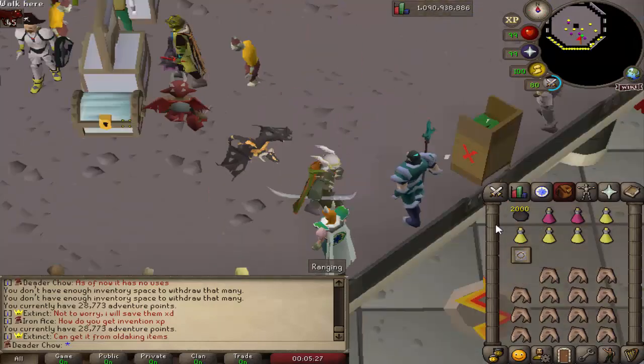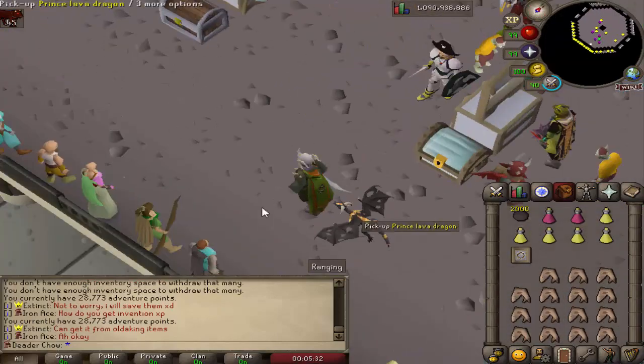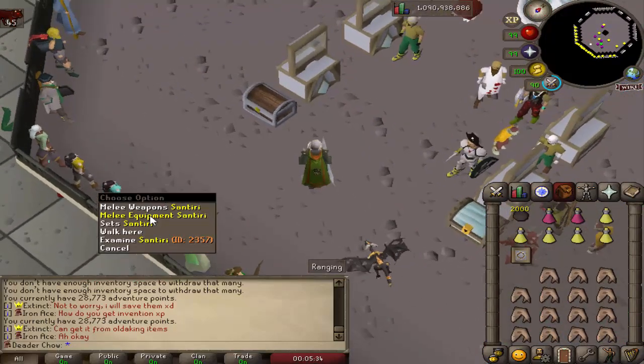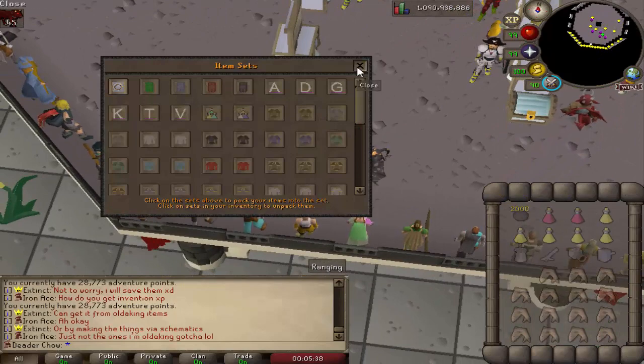I'm gonna get the cannon — finally have that unlocked. There's the updated amount. Let's get this thing exchanged and we're gonna go safe-spot Callisto. I'll show you how to do that.